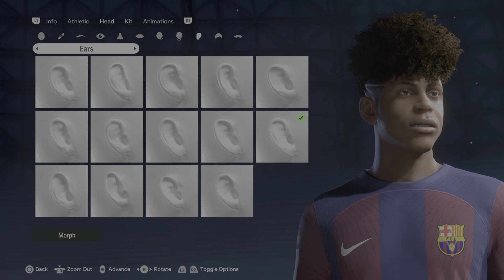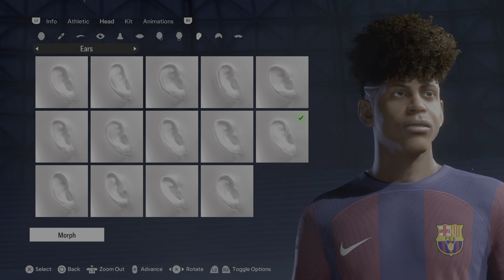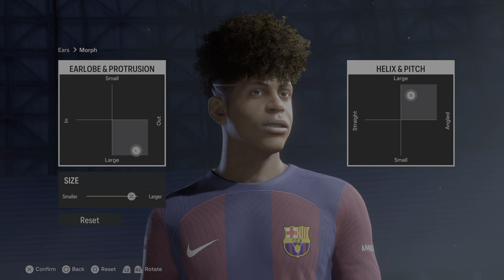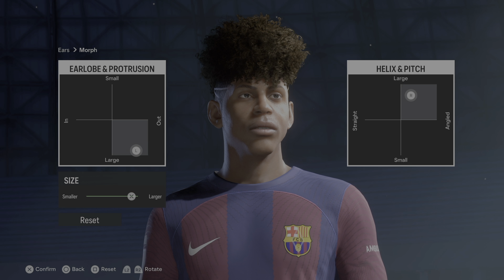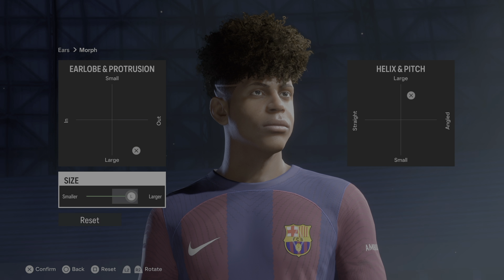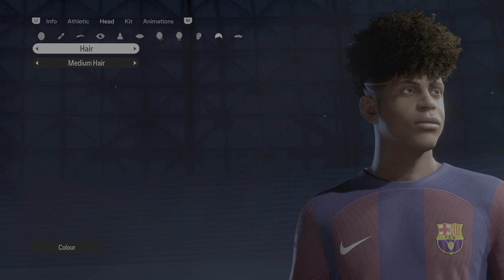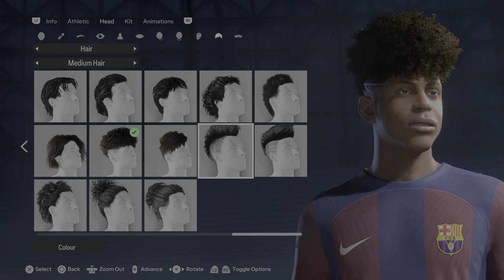The ears — another update — that would be the second row, last column. Under the morph, you're going to want to edit the details just like that. You're also going to want to change the size. Moving down, there you can see the details.